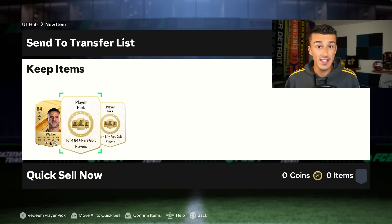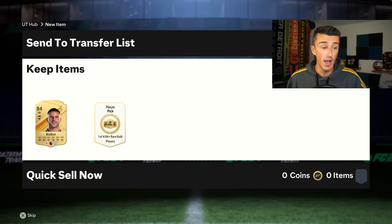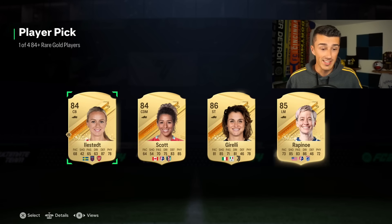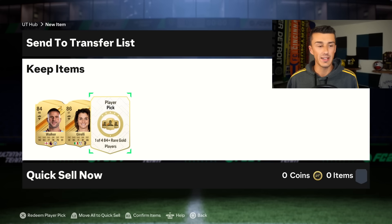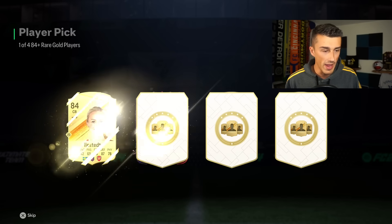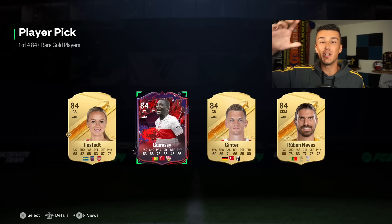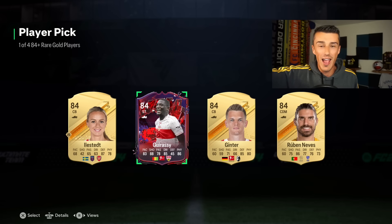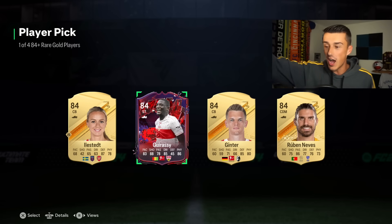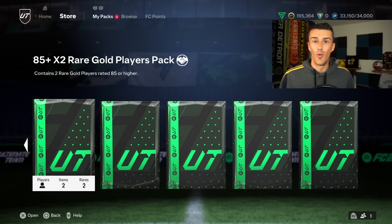Time for the second player pick — can we get something higher than 84 rated? I'm not complaining about Kyle Walker, but 84 is kind of low. We get 86. Third player pick — the last chance for a Trailblazers card. There it is! Girasi hooks you guys up in the comment section with two giveaways of the 175k pack. Girasi coming in clutch. I still have so many packs to open too — we could get another one.